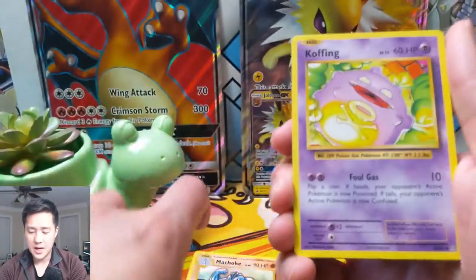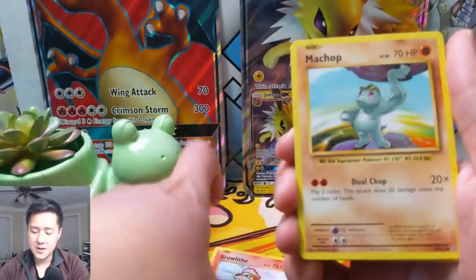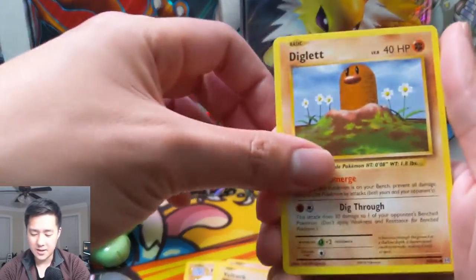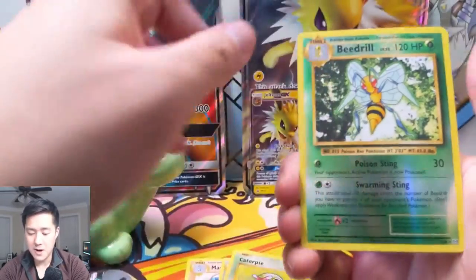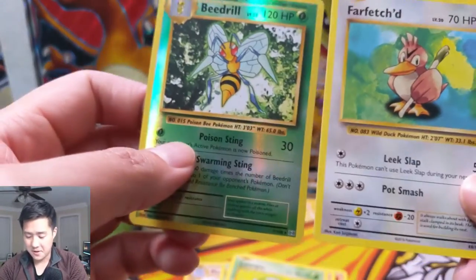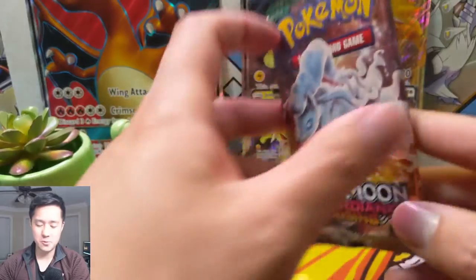All right, first pack — Evolutions. We got a Machoke. I like this set, I'm not crazy about it, but it's always nice to see the old artwork. Then a reverse rare Beedrill — if it's a reverse it's okay — and a Farfetch'd, which I do mind. Nothing great from that pack, so let's go to Guardians Rising.